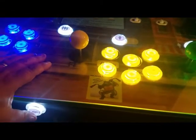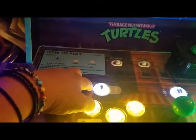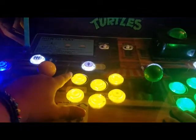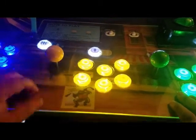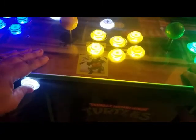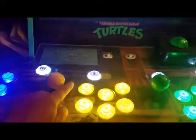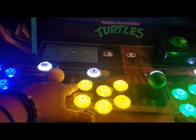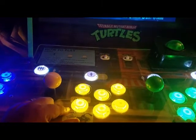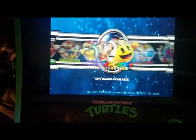First, let's take a look at your buttons. You have your coin button, your Player 1 button, and buttons A, B, C, and D. The coin button is your select, Player 1 is your start, and A, B, C, and D are your action buttons. A is to go forward, B is to go back.